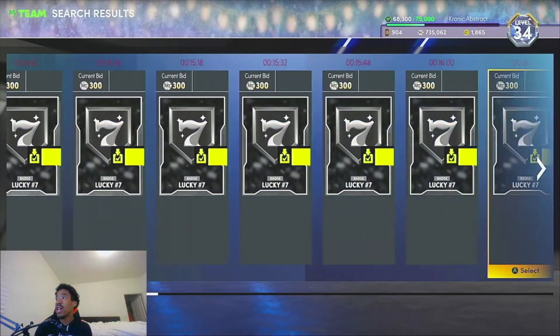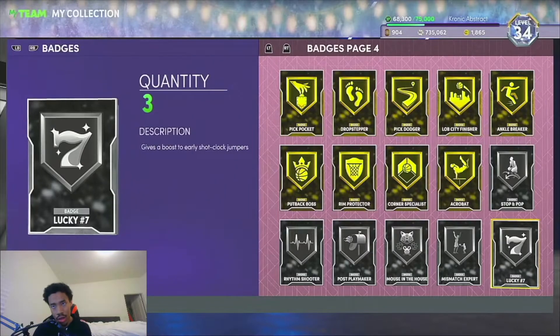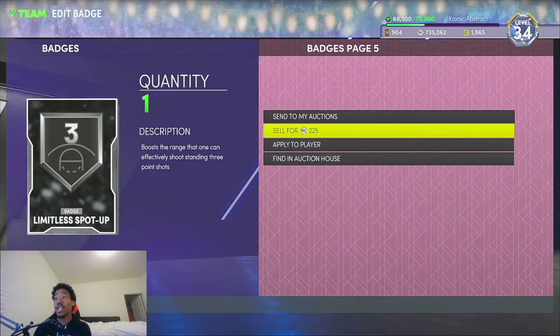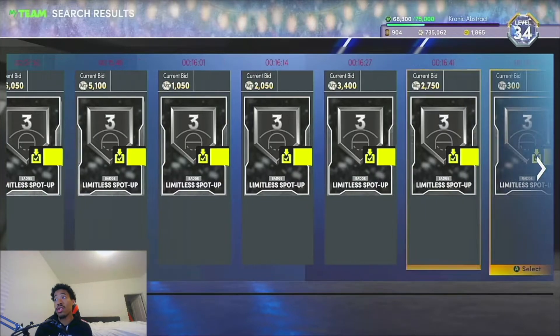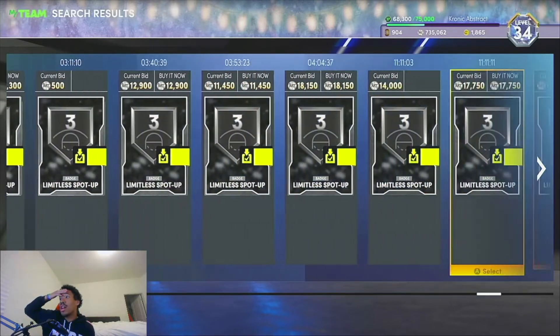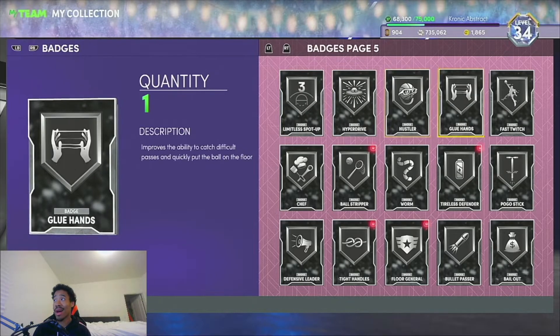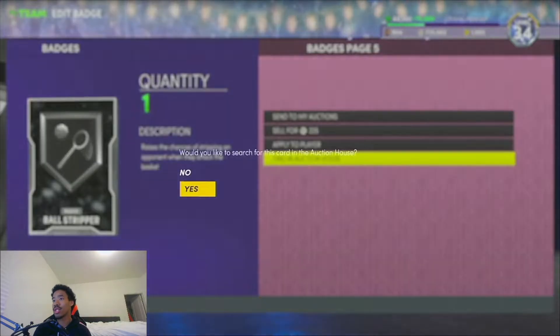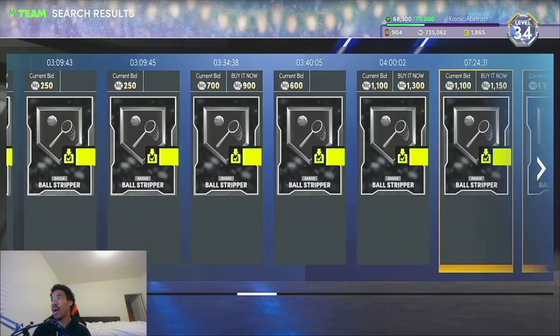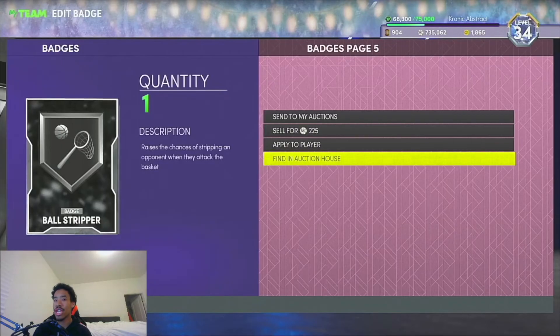Lucky number seven actually doesn't go for that much, looks like somebody was price fixing. I'll just say that's worth 500 as well, so 4,000 so far. Limitless spot up is definitely a great one that we pulled — if I had to take a guess it's probably going for a lot, and that's exactly what it's doing, so I'll say that's about 10,000 MT. Totaling up — for four badges it's 14,000 MT. Just keep that in mind: 14,000 MT off of four badge packs.